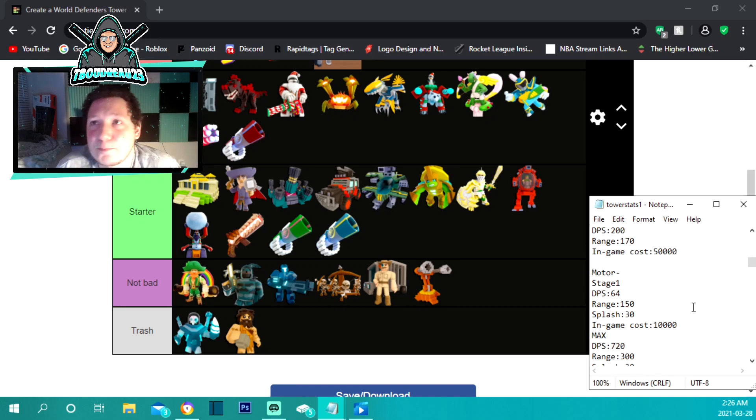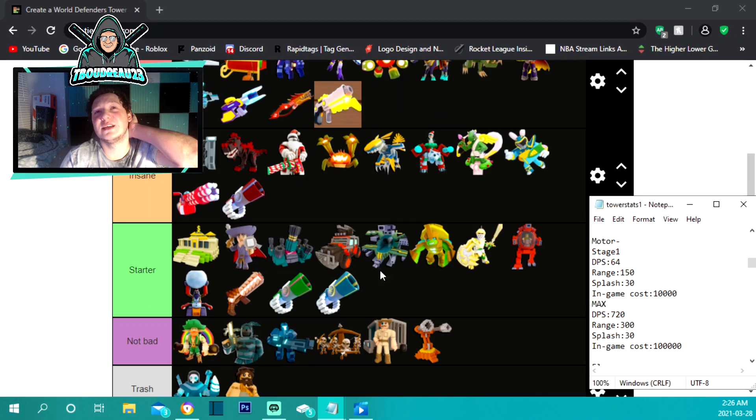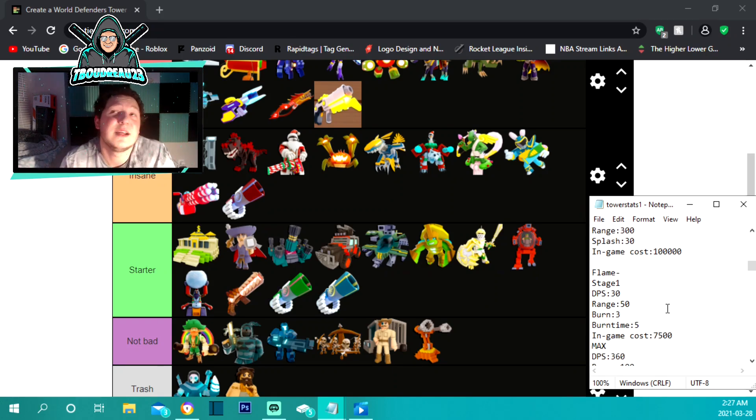The mortar is in the starter section — it's absolutely amazing to start. A lot of people are starting to use it. It costs 10,000 to place and does 64 damage with 150 range and 30 splash. Maxed out it does 720 damage, 300 range, the splash stays at 30, and costs 100,000 to max. Not too bad — pretty good for a starter tower.